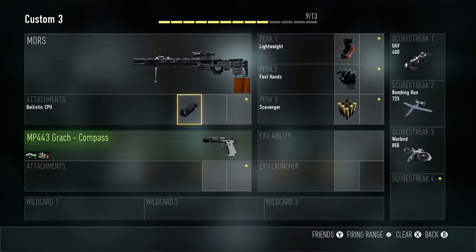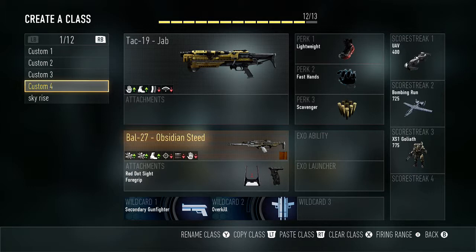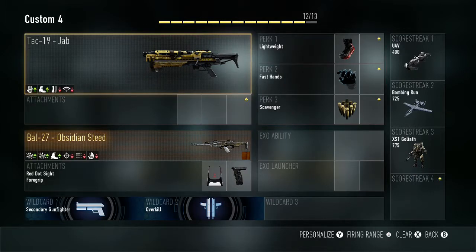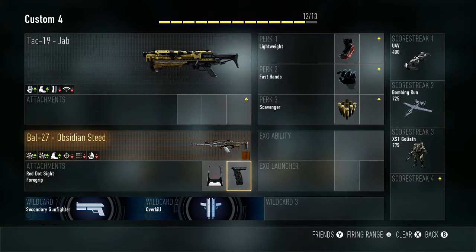For snipers, I don't really snipe on Advanced Warfare, but I have the Mors with the ballistic CPU, the MP443 Grach, compass, and yeah. For Custom 4, I have the shotgun with no attachments and the Obsidian Steed with the red dot sight, overkill, and secondary gunfighter.